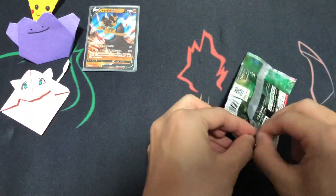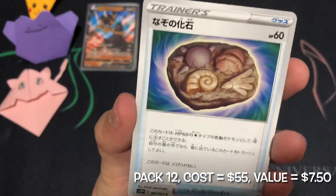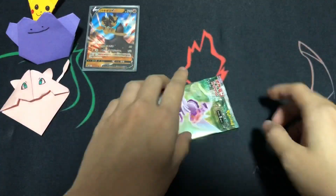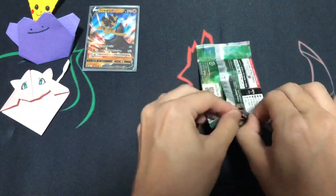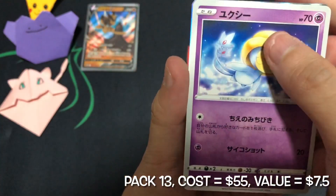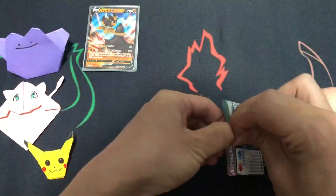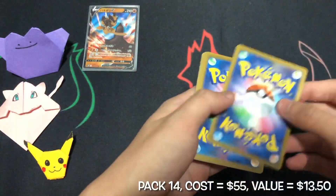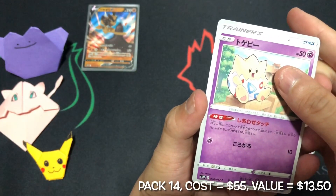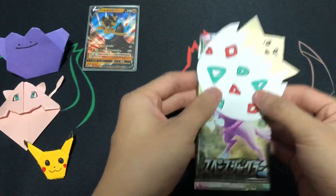So frustrated. I'm starting to get nervous. At least the viewers will know that your luck will definitely be greater than mine if you open this booster box. Our second rare trainer foil — we will take it. We are done with the left side of the box and we only got one hit so far. Definitely below average.